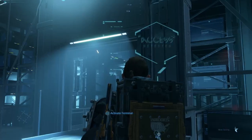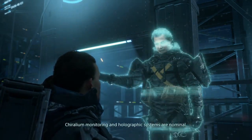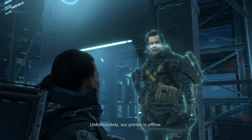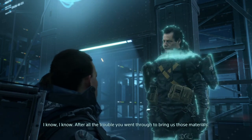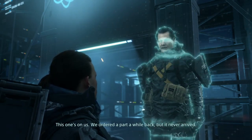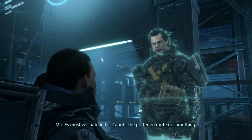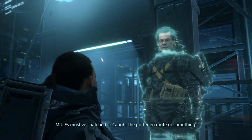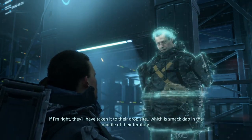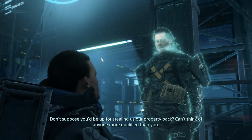We have to go to the shelter this time. After all the trouble you went through to bring us those materials, this one's on us. We ordered a part a while back but it never arrived. The printer needs it to communicate with the chiral network. Mules must have snatched it, caught that porter on route or something. If I'm right, they'll have taken it to their drop site, which is smack dab in the middle of their territory. Don't suppose you'd be up for stealing our property back? Can't think of anyone more qualified than you.